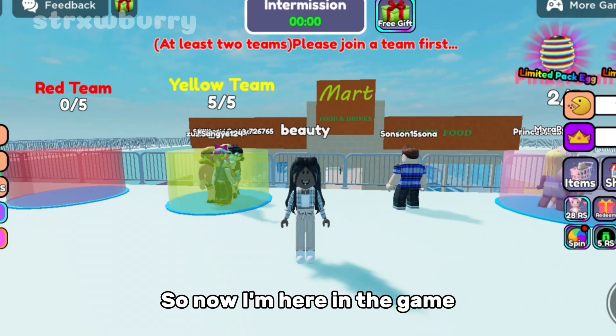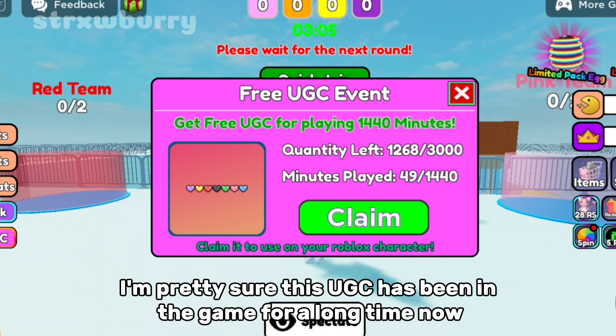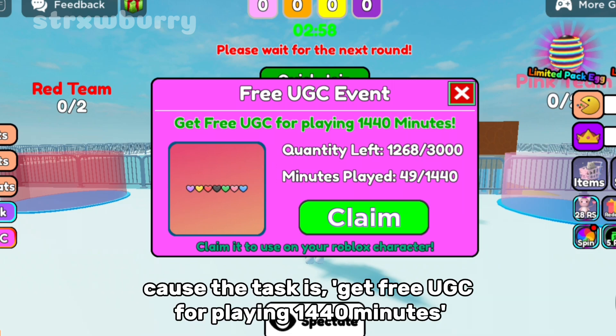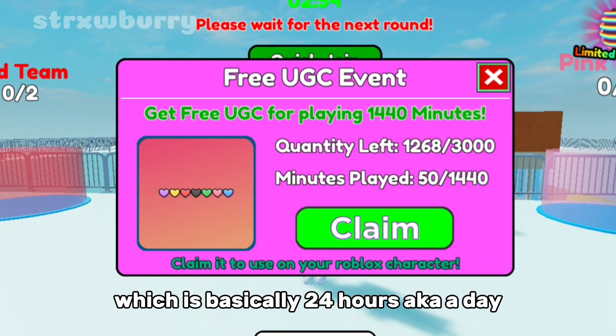So now I'm here in the game. Click on this button right here, and this is what you'll see. I'm pretty sure this UGC has been in the game for a long time now, and there's still a lot of copies left because the task is very hard. The task is to get the free UGC for playing 1440 minutes, which is basically 24 hours, aka a day.